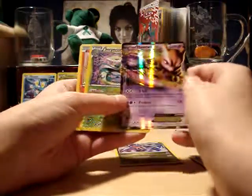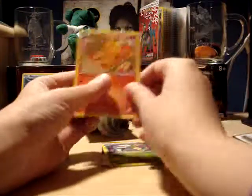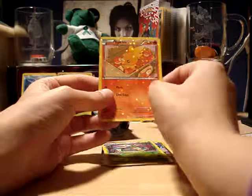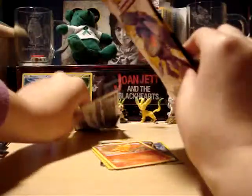Nice — that's a reprint but it's still really nice to pull a Mewtwo EX, Superior, and an adorable Torchic and some Apples. Alright, that's that one.